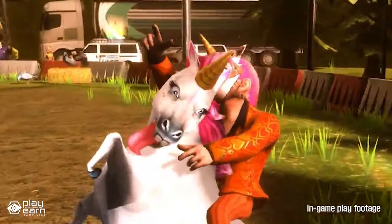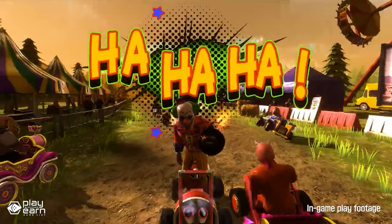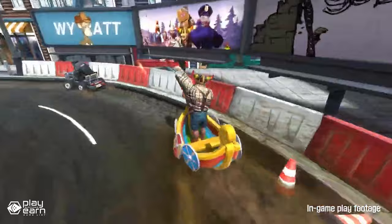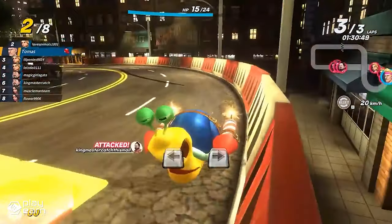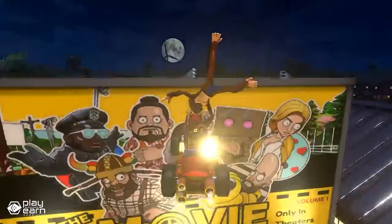Drifting around corners like a pro will give you a speed boost, shooting you ahead of the others. You can also snag pinatas along the way to get items that can wreck your rival's lawnmower or give you that extra boost. You can pick the best character and lawnmower that fits how you play and the track you're on. The game offers different modes like racing, event race, premium race tournaments, time attacks, and even a friendly match mode when you want to play with friends.